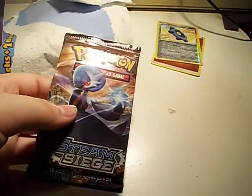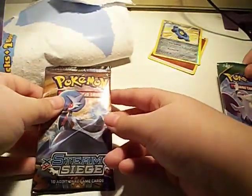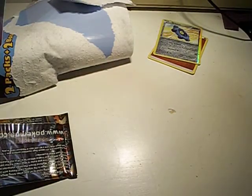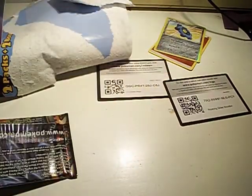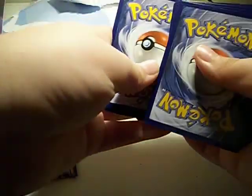Roaring Skies — so I'm gonna open up Steam Siege. Open it up with me. So I have Steam Siege and he has Roaring Skies, make sure it's in view. Let me open this up and open yours up as well. Do you know how to do the trick? The Pokemon trick — like that. Here is the code card. And now we just put four Pokemon in the back, or in the front, I guess.